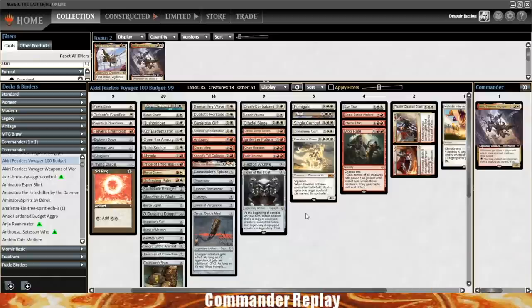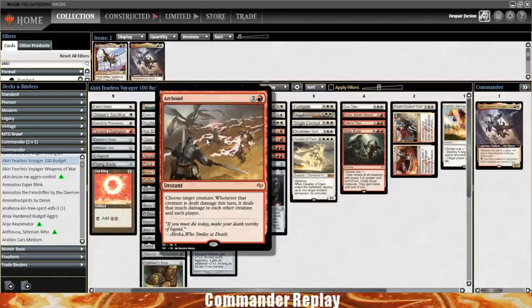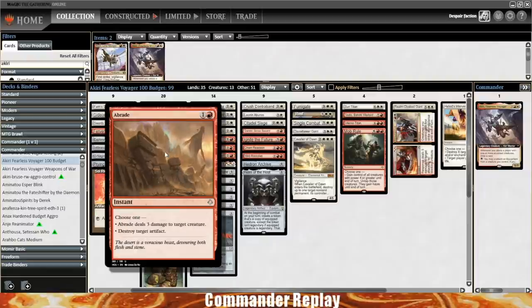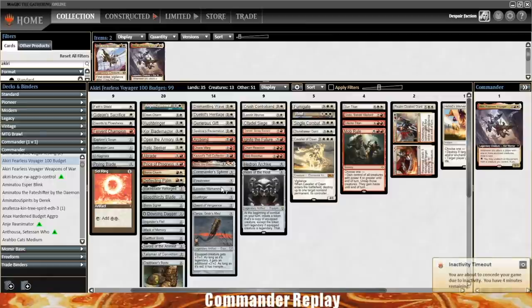We needed to keep the equipment count high to take advantage of Akiri's ability. So I settled on a fairly low curve, low creature count, really interactive Voltron deck. It's not going to win super quickly — not like old Akiri or a really high power version where you could probably take someone out on turn five or six with commander damage. It's going to be slower than that, but it has a lot of interaction. Sunforger is going to be a pretty big deal here.